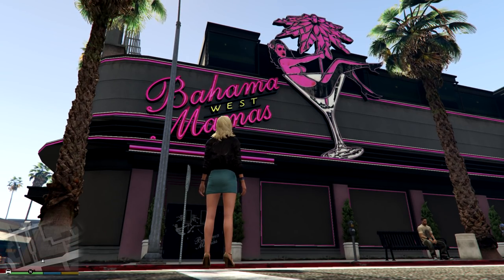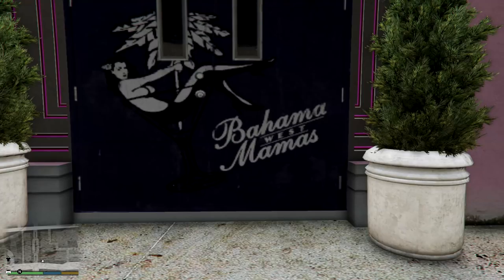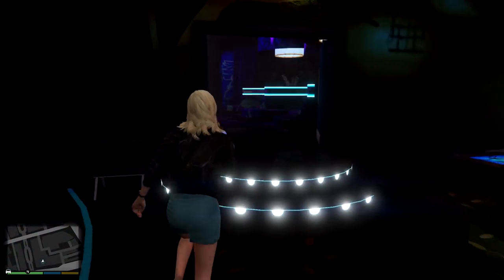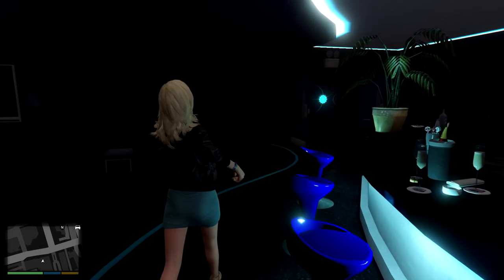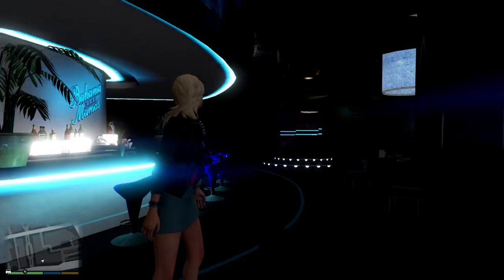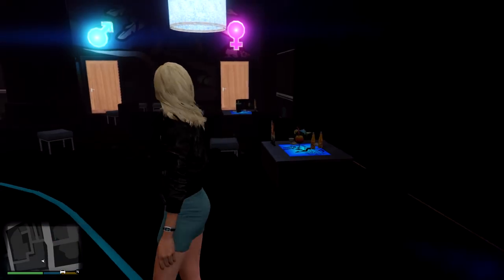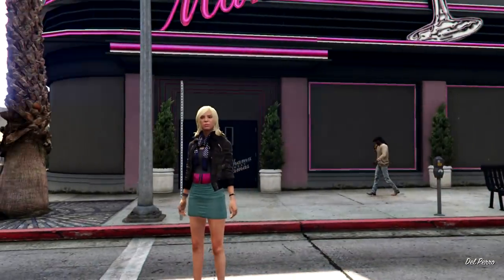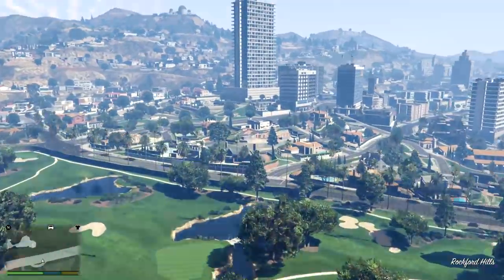There are like two or three of them that everyone knows, and this is one of them — Bahama Mamas. If I fly inside, there's actually an interior you can go into. You can glitch into this place in online, but there's no one inside. It's a really detailed interior, and it's weird because in the last GTA Online update Rockstar brought this back — for a couple of months you couldn't actually get in here. This interior was removed from online but then they put it back in the last update, which makes sense now that we know the next update is going to have these clubs. It is located on the left-hand side of the map around all of these buildings.